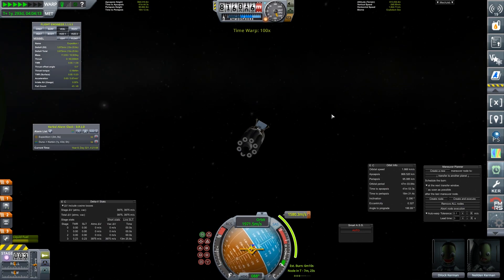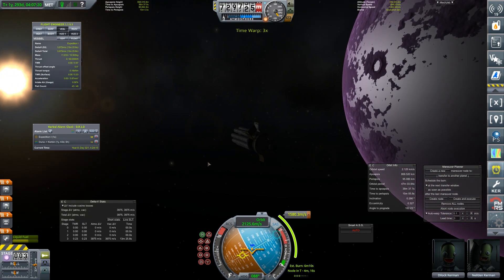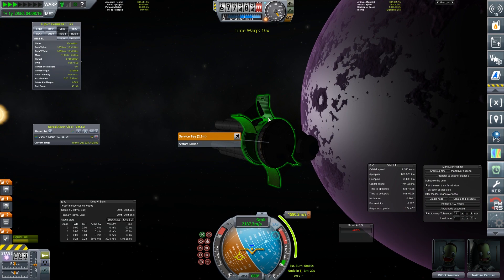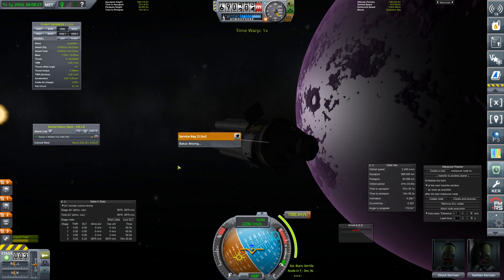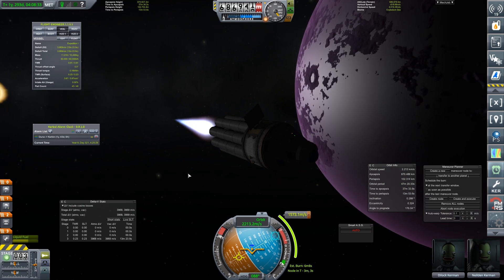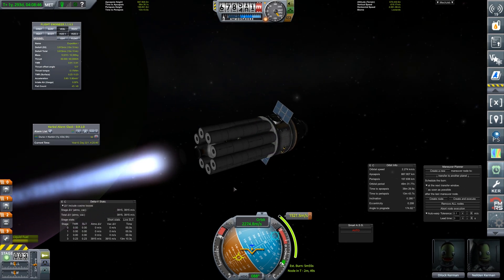Here we come towards the maneuver. The service bay is locked because we're in time warp, so let's delete and close the alarm. Once it comes out of time warp we can close it. At this point it's pretty much just a matter of me waiting off camera and then we'll do a correction halfway around. We've still got one year and 43 days for our Juno craft to come back, so this EVE one is definitely coming back first with its science.